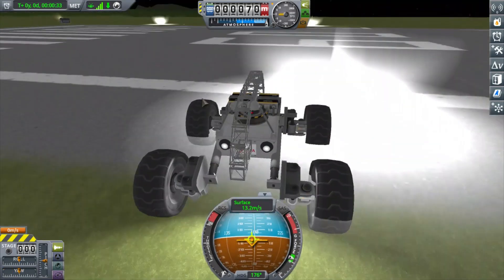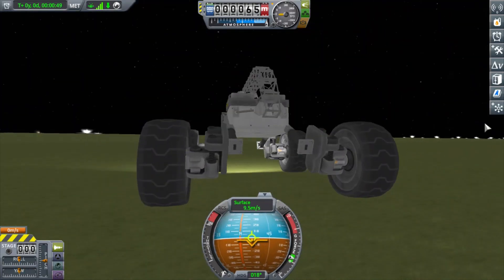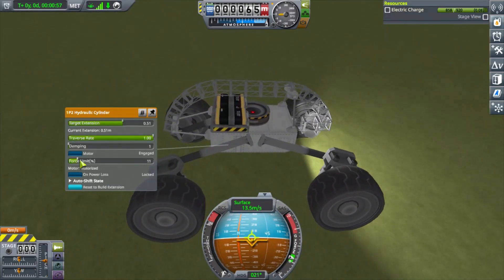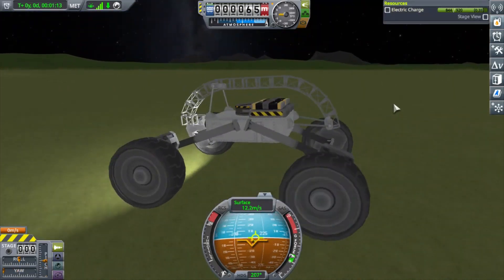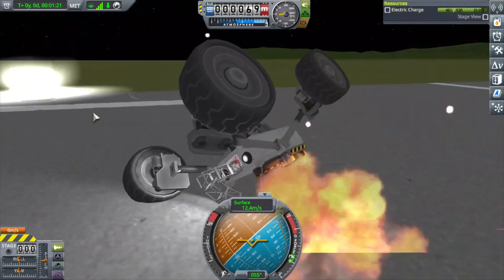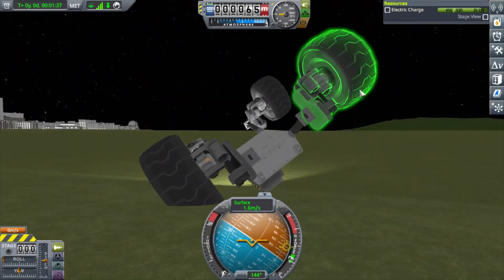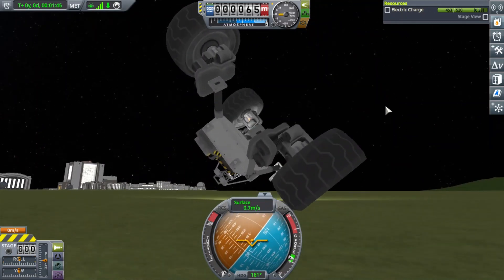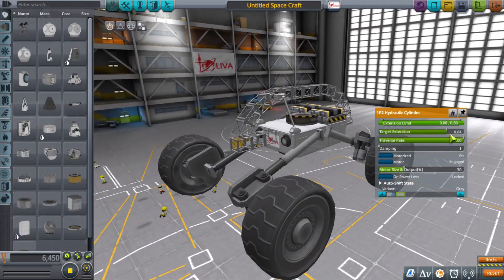Here I'm just zipping around. Rovers around the KSC can generally be a lot of fun. I'm hoping in KSP 2 they'll give you a place nearby that has more of a dirt track with ramps and whatnot, simulating extraterrestrial environments — sort of like a BMX place to test out rovers.